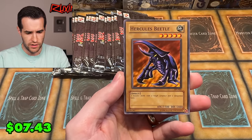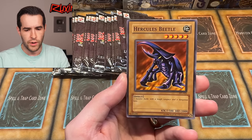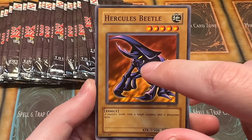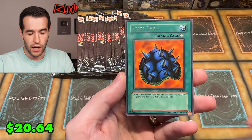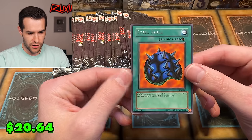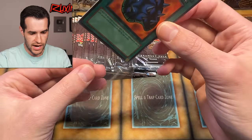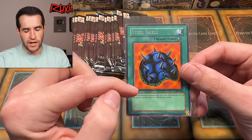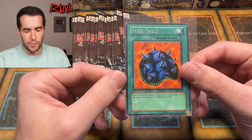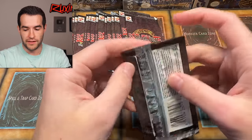Pack two: Hercules Beetle — this is a classic one. Centering looks better on this one. A massive beetle with a tough carapace and a dangerous horn. And a Steel Shell — that's a rare! The centering on it is not terrible. Back looks pretty clean. This is something you probably want to get graded. Even a PSA 9 you probably get a decent amount, but the tens are really what people are looking for. Two packs in and we already have a rare.